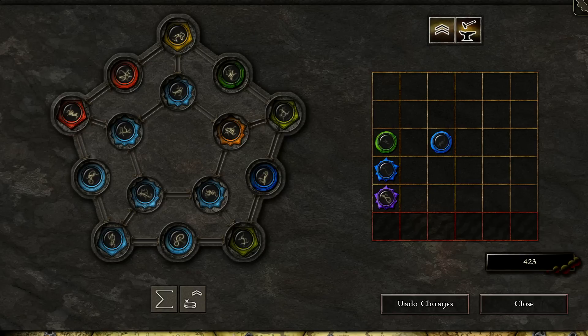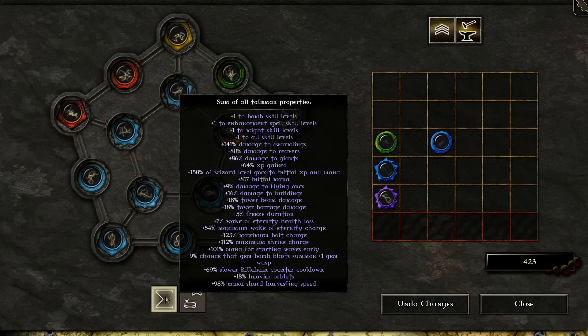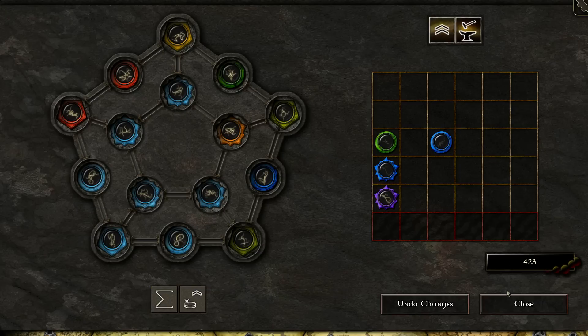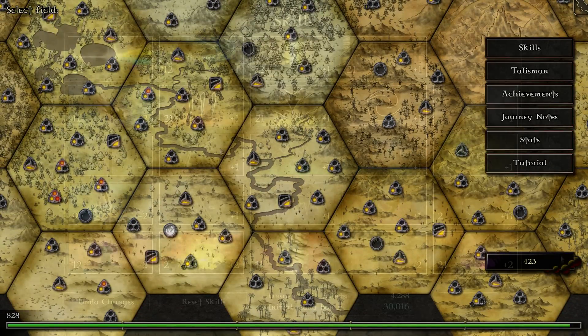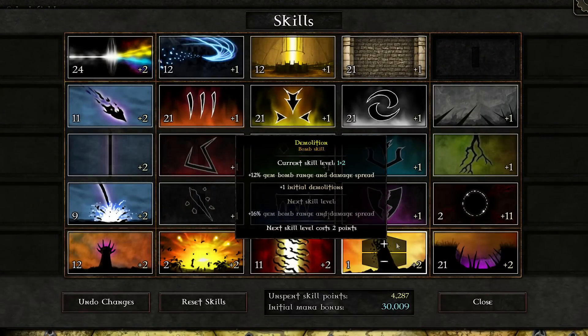Not only does it have talisman fragments, it also has a currency type which are shadow cores. You use shadow cores for both upgrading these talismans as well as increasing your chances of getting them. There's even more customization in the game — you can customize your skills. You get skill points through beating levels, gaining levels, and collecting achievements.